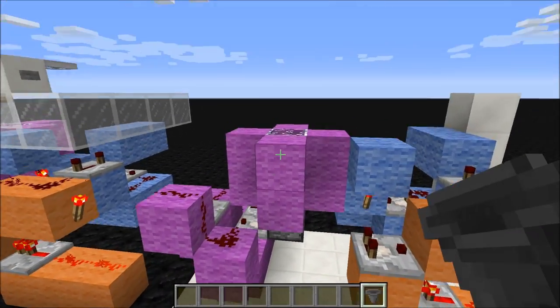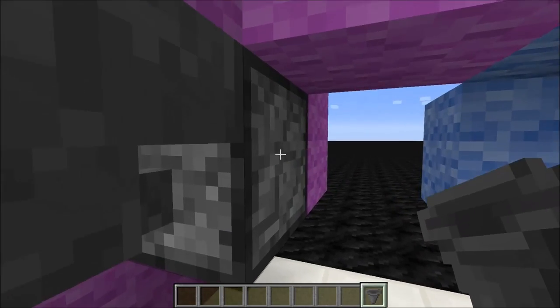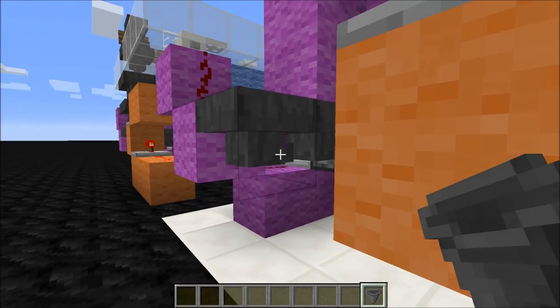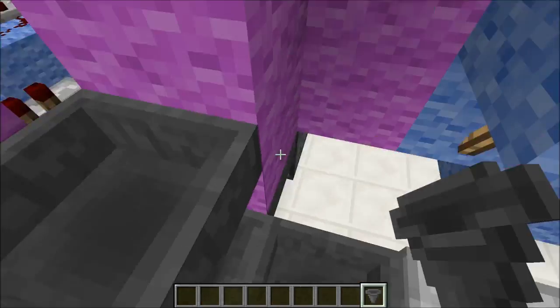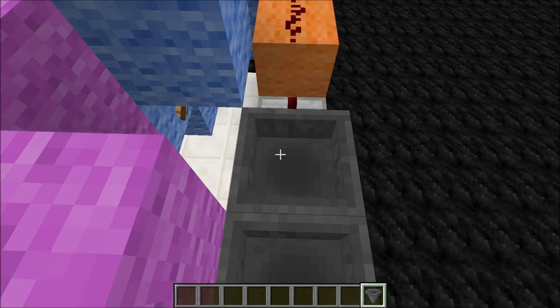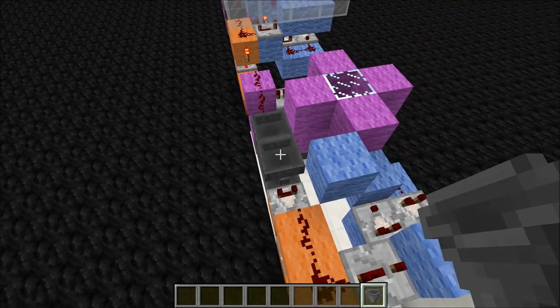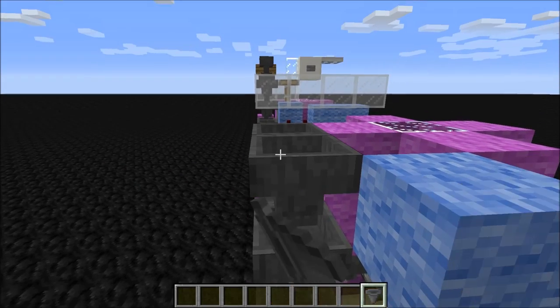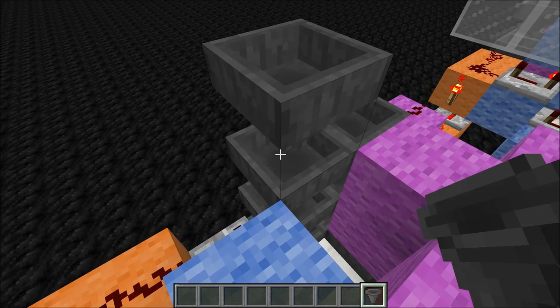Now for the hoppers. Place a hopper here and here, facing into the dispenser. And then a hopper here. Then you need to place a hopper here — a hopper facing into this dispenser like here. And then you also need to place a hopper here and here.